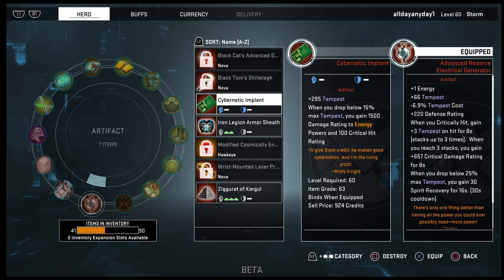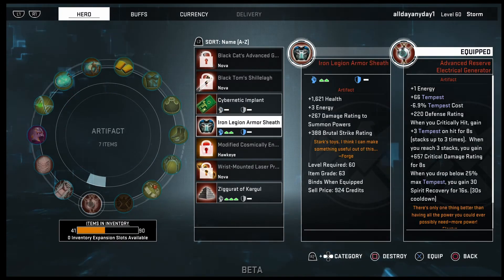The extra 1500 damage rating to energy is really nice. Cybernetic Implant drops from any enemy. Iron Legion Armor Sheath gives health, plus one to three energy and summon powers, and brittle strike. She's not a summoner so that's not your main focus, but the other three stats are really good for her. You can get this artifact from either Ultron or the Shield Supplies.